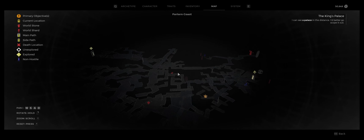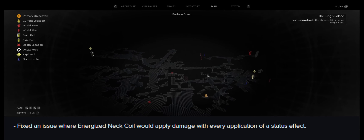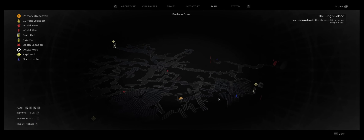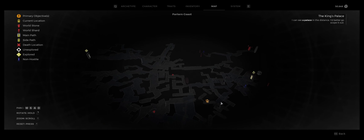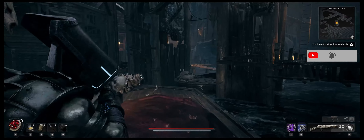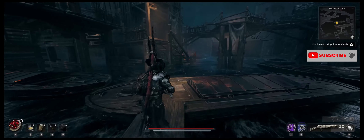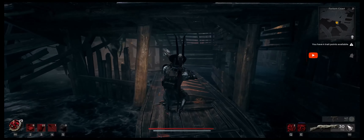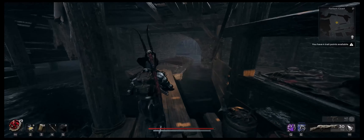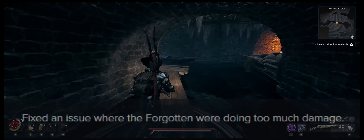Fixed an issue where the Energize Net Coil would apply damage with every application of status effects. I was playing around with the new class they added and I was using a build that had the Net Coil on it. I noticed it was doing a lot of damage — I was just wiping out rooms and destroying everything. I thought the class was just really good, but apparently it was a bug.